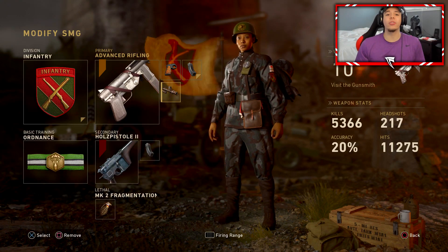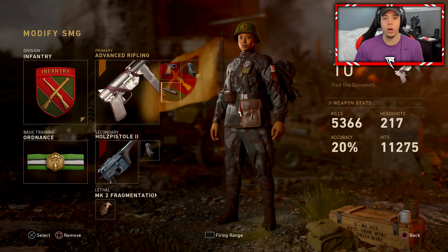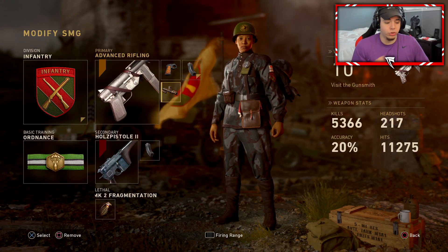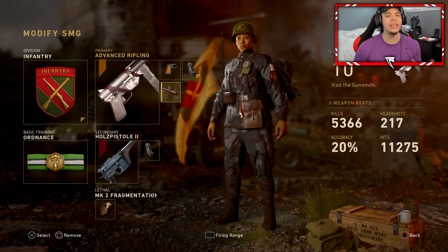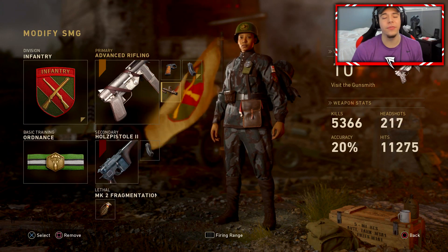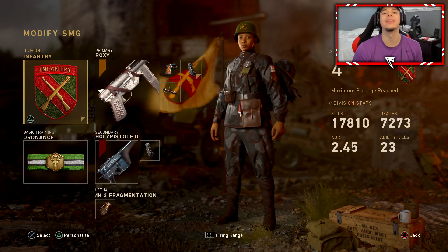The second thing you guys are going to be watching is a flawless 74 to 0 B2 rocket — 74 straight kills in a row, zero deaths. I was mind blown. I had just randomly hopped on, it was like my second or third game, and I absolutely destroyed the enemy team with this setup. I hope you guys enjoy the video, drop a like, and let's get into it.